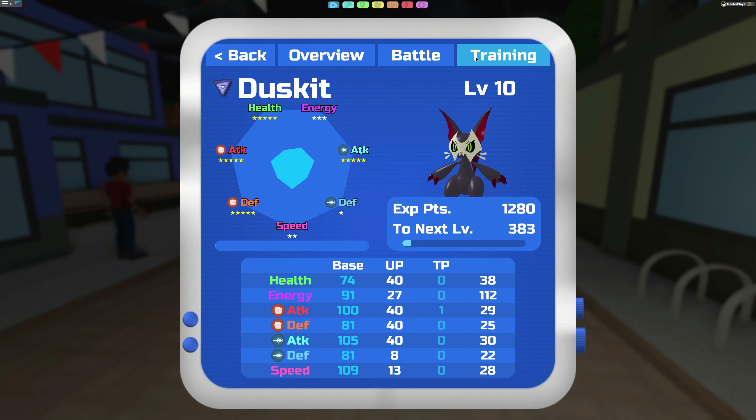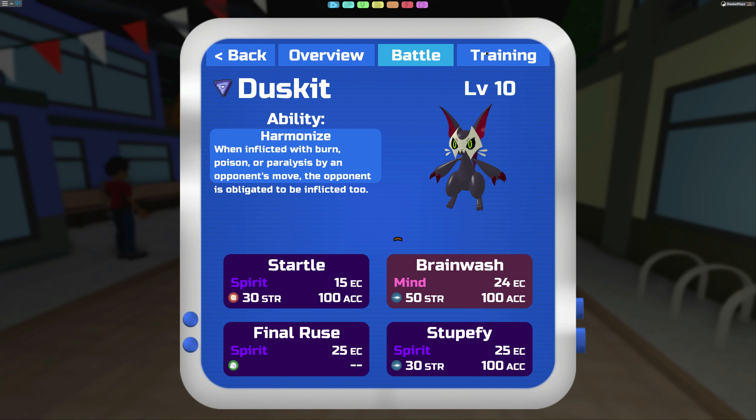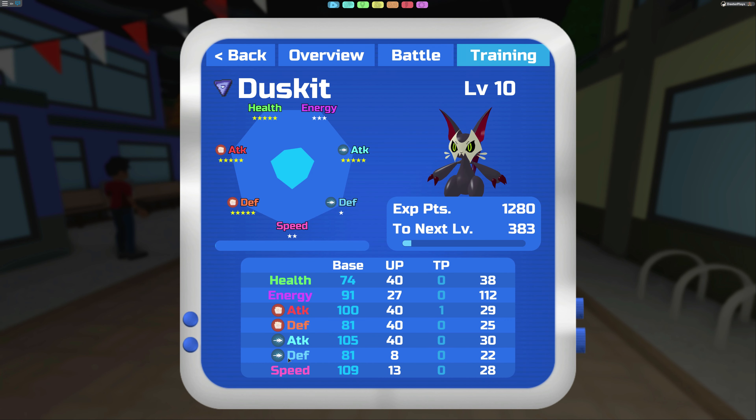More importantly, let's look at the training stats. We've got base values, UP values — those are kind of like the normal values you're going to get. This one has some pretty low defense UP values, so I might want to do some special defense training on this guy. He's only done one training in attack. I'm writing down these numbers: base values, UP values, training points.